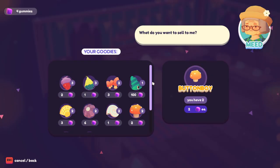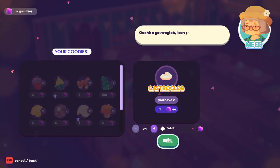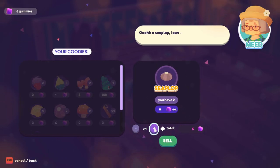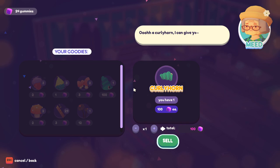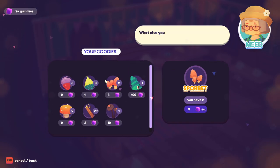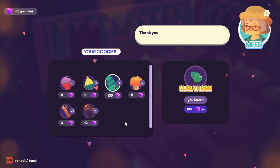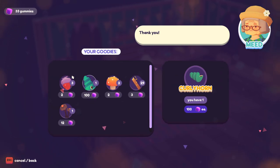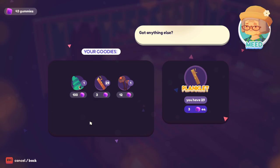There we go - my goodies. What do I want to sell? I'll sell the seashells I guess. There we go. Oh - is this one the curly horn? A hundred! That was like the rare one - let's not sell that just yet. I'll sell all the cheap stuff - have some quibs, some crumbberries, some button boys. I'll keep my steaks because I'm probably gonna need them.